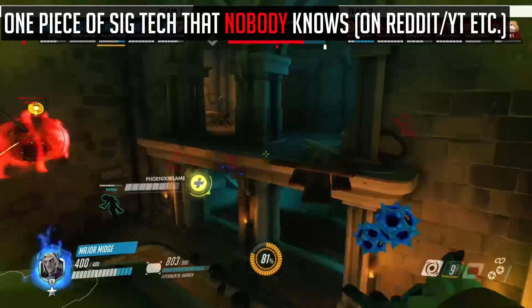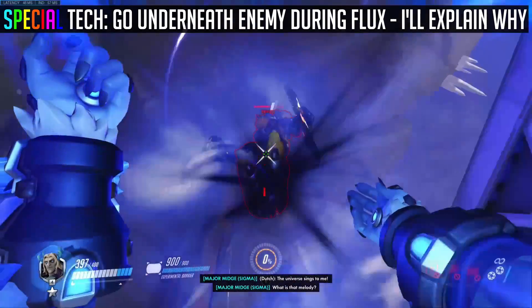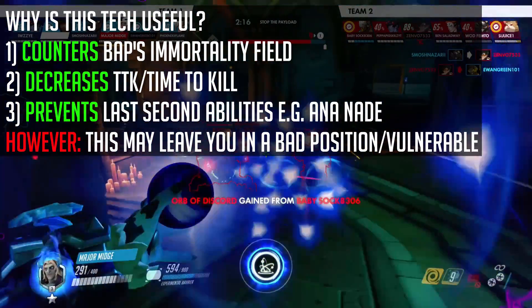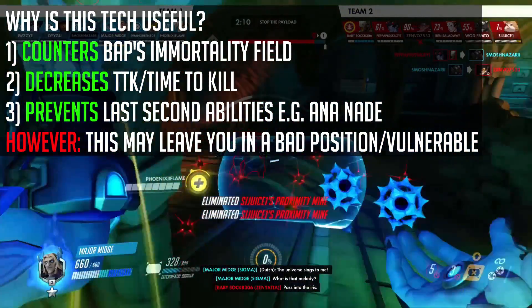There's quite a lot of min-maxing with Sigma's flux, with one piece of tech that nobody — and I mean truly nobody — knows. The tech is essentially going underneath your enemy whilst mid-air during your flux, to make them land on your head instead of the ground. This is primarily meant to counter Bap's immortality field, as the vertical hitbox is simply not high enough. However, this can also prevent a well-timed Zarya bubble, and Ana from using her nade when she hits the ground.